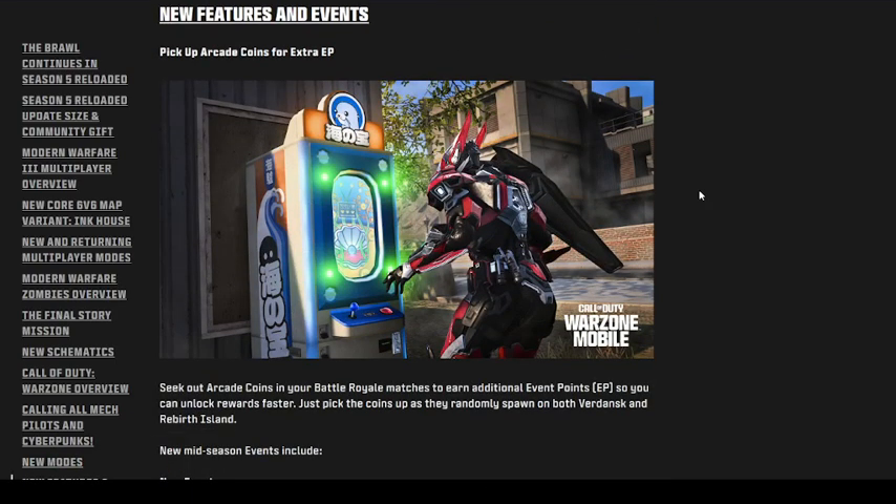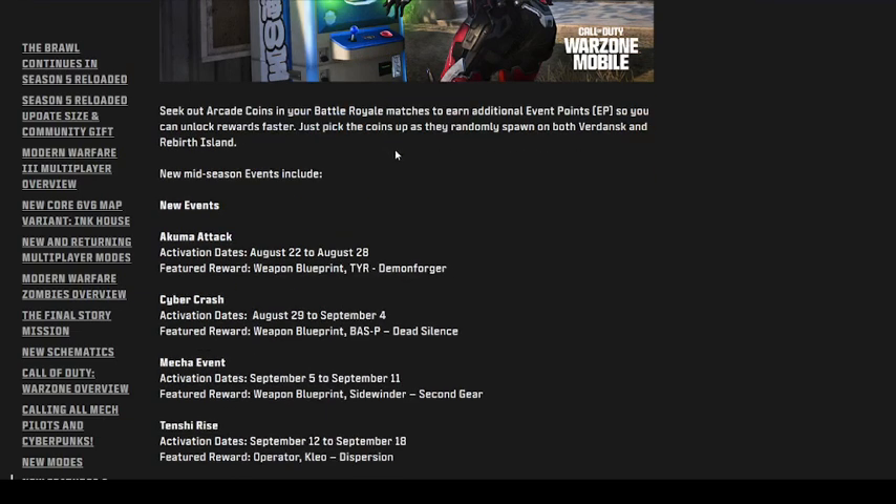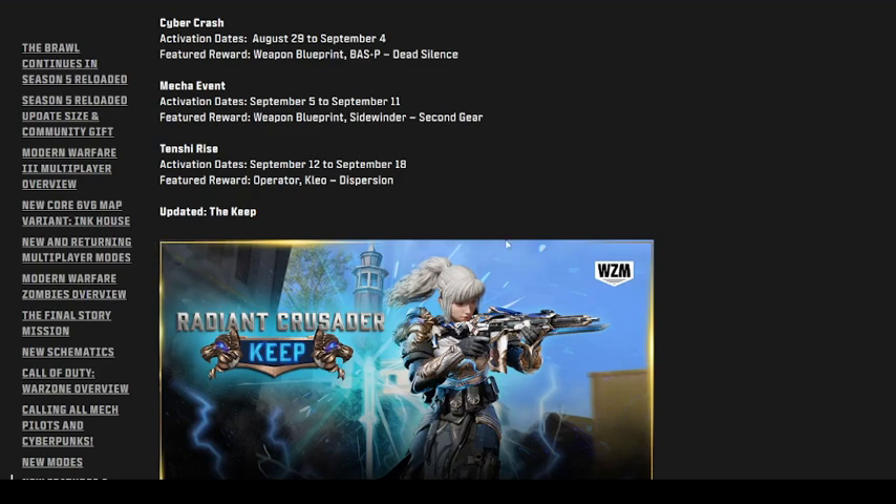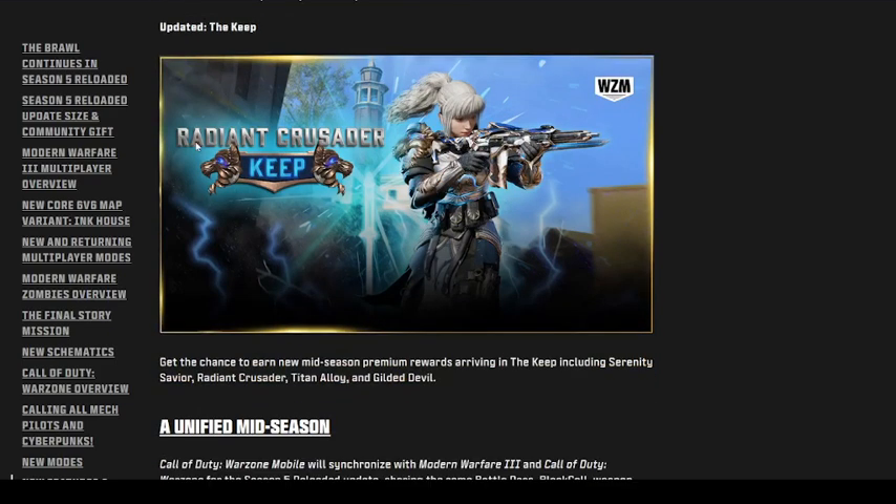New features and events in Call of Duty Warzone Mobile: you pick up arcade tokens for extra EP — it's kind of like Rebirth Island where you pick up tokens and put them in slot machines around the map. New events include Akuma Attacks, Cyber Crash, Mecha Event, Tenshi Rise, and the updated Radiant Crusader Keep, which looks like it will feature animated characters you can earn.